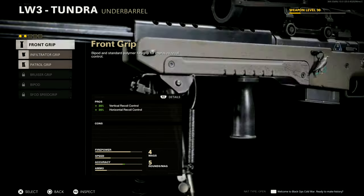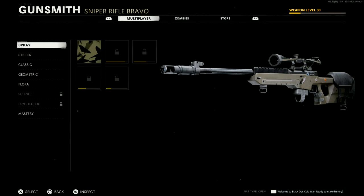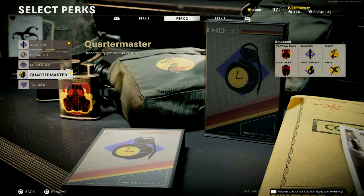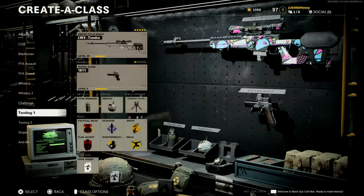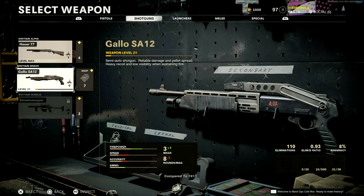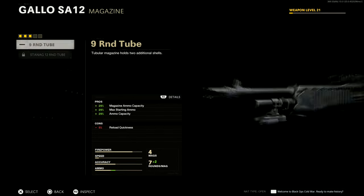I'm gonna speed run you through the build. The main thing to note for the sniper: we're focusing on hardcore Nuketown, so aim down sight time is really the key thing to look at. Other than that it's gonna be one hit kill all the time. For the shotgun build I recommend the Gallo shotgun, specced out for maximum damage range, because in hardcore it's a one hit kill — the more range you can get, the further that one hit kill goes.